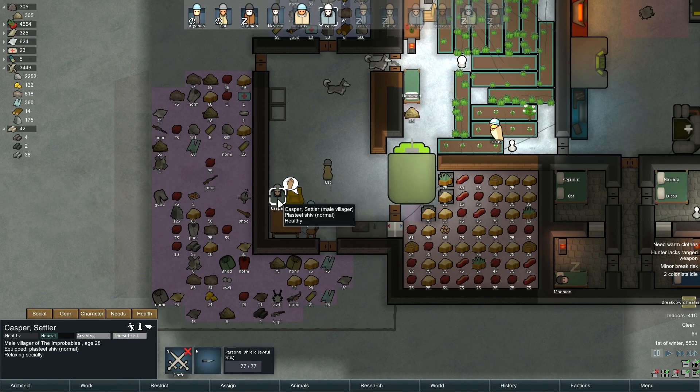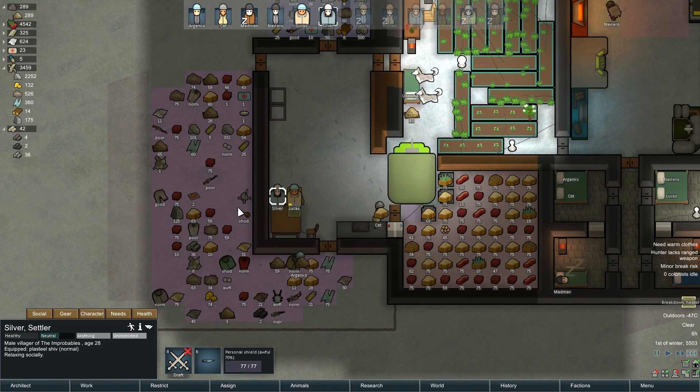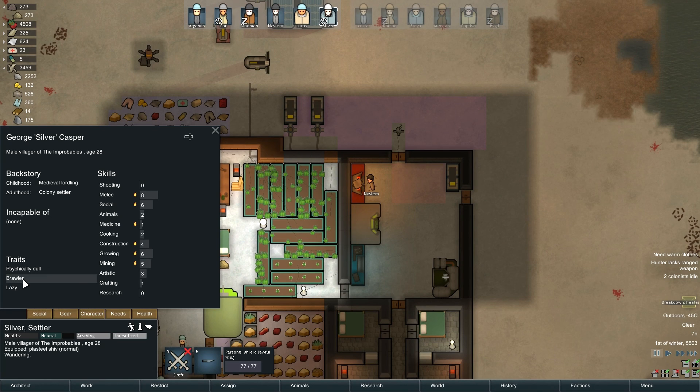Let's check out our new colonist — I haven't had a new colonist here for a while. I'll add somebody from the list because they exist. The next person on the list is Silver. Welcome to the colony. Of course you're melee — why would you be able to shoot? And you're a brawler on top of it. Oh, that's fantastic. And you're lazy. You're amazing. You're not getting on the ship — sorry Silver. No offense, but just what I needed: a lazy brawler.